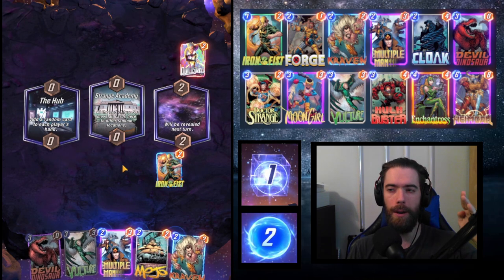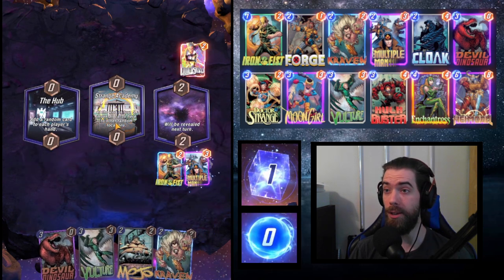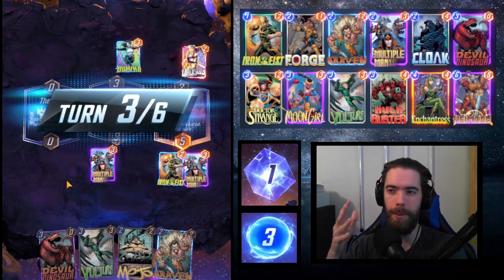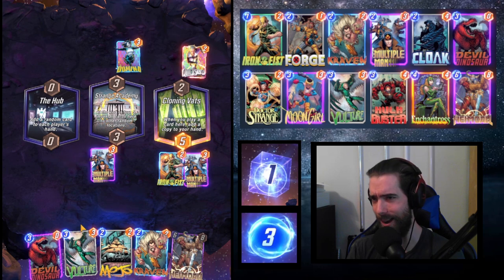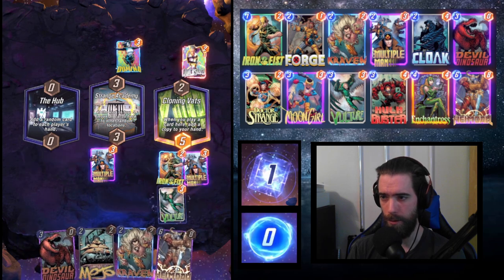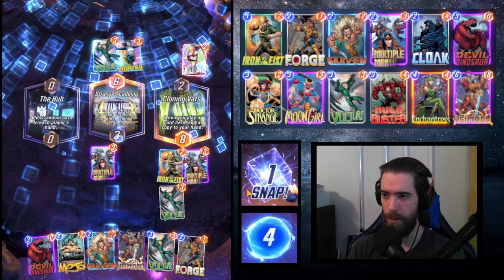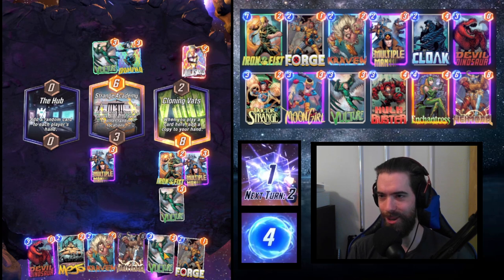We want to kick Multiple Man. Strange Academy is going to move us again — this is amazing. We can really play through Strange Academy here to get a lot of power onto Multiple Man, and when he copies he's worth a lot. Then Cloning Vats revealed — I would have loved you earlier, but it's an easy Vulture clone, which we want to play to Strange Academy. The opponent has also played a Vulture — it looks like we're trying to pilot the same deck, but they're not quite understanding what they should be doing. Or maybe they see something I don't — I must assume I am the fool.